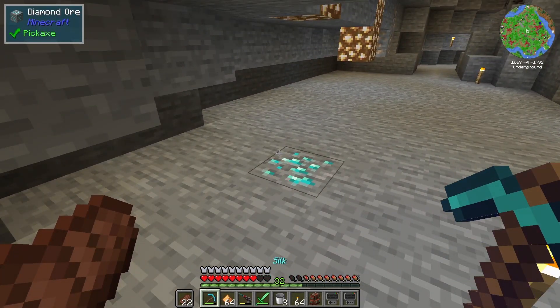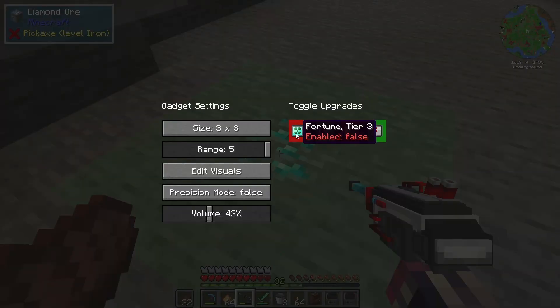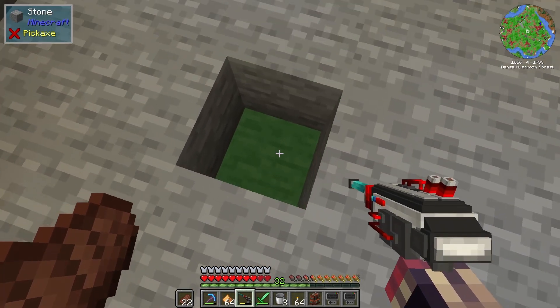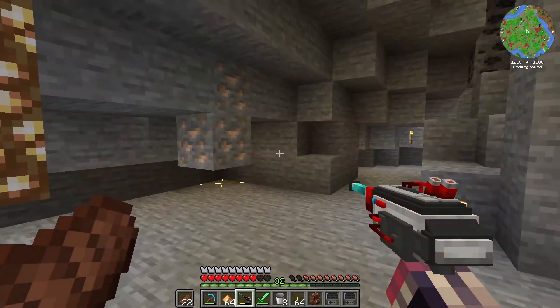There is actually a diamond here as well. We can quickly mine this up — let's turn off 3x3 for a second. Diamonds can somewhat spawn in here, but not an abundance of them.